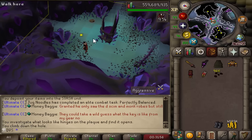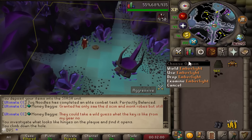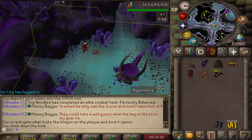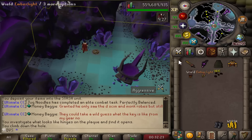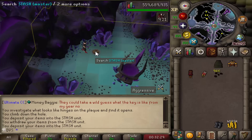Getting things sorted before Zulrah: Emberlight and Arclight can now be stored in the STASH — was risking holding onto them waiting for that update. Also got another Amulet of the Damned since the old one wasn't full anymore and couldn't go into my looting bag. Now it's stored back in the STASH.